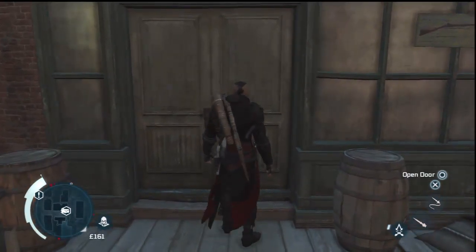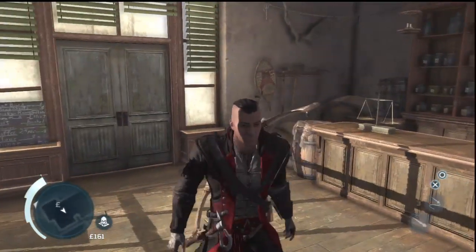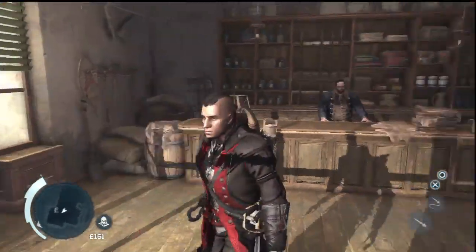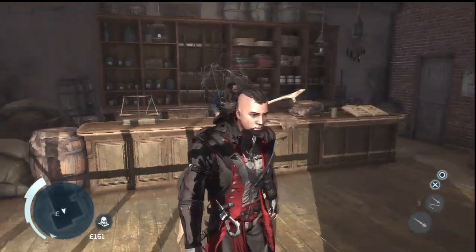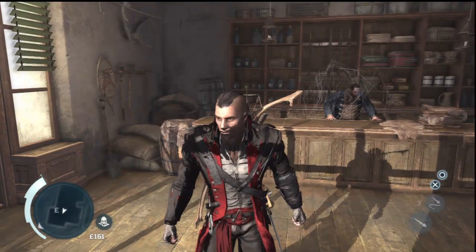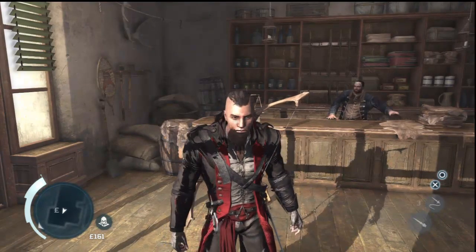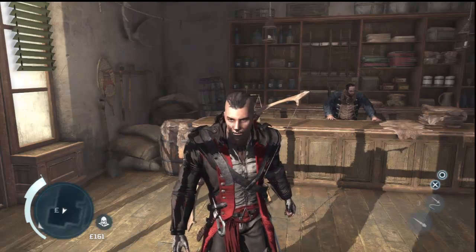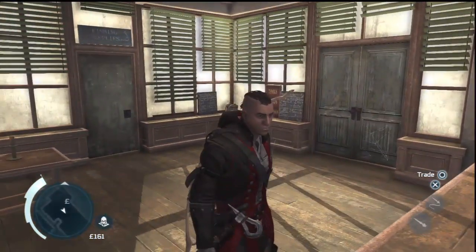We're at the General Store right now. I'm going to start off by saying that, as you can see, I have a kind of a Mohawk — a different hairstyle — and that has nothing to do with my outfit. That's something I achieved through the campaign. Some of you may already know that, and you also get face paint as you go along.